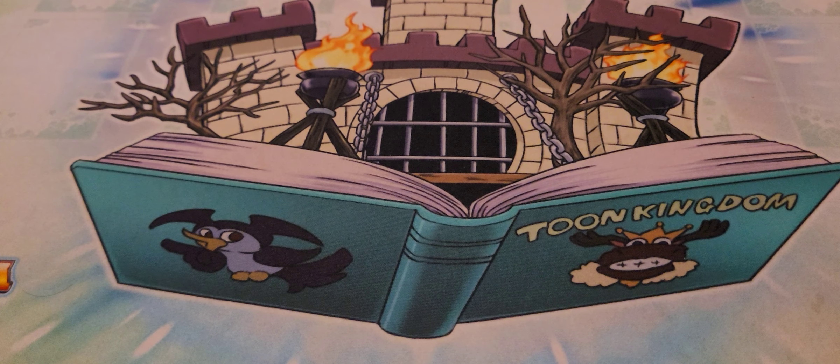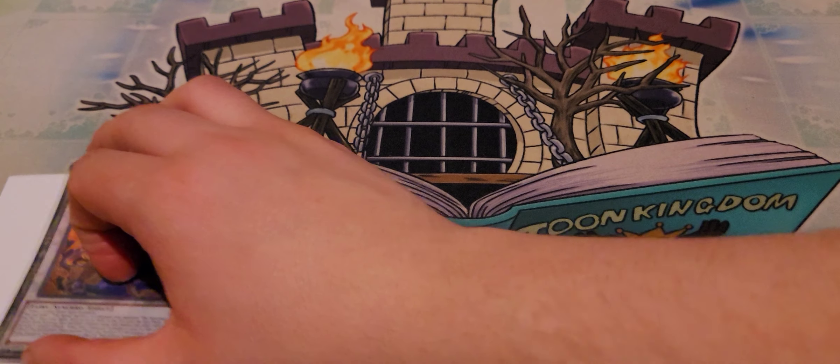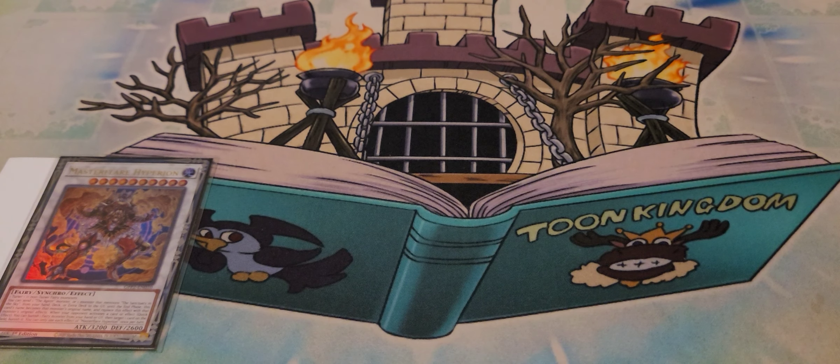Baron de Fleur is the first card in the extra deck — it's fantastic and it's a part of every combo. You make so many Synchro for 10s with this deck that Baron de Fleur is a must-have. The card's really expensive but we have good trades to facilitate getting one. And then the MVP, the main card of the deck — the Master Flare Hyperion. This lets you send an Agent from deck to grave as cost, and then it pretty much copies the effect.